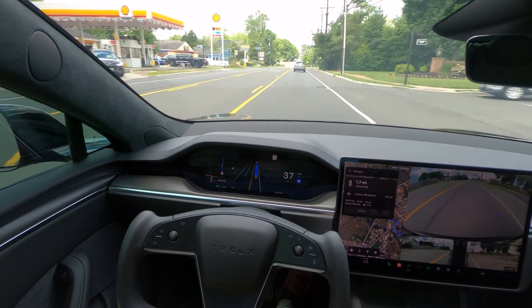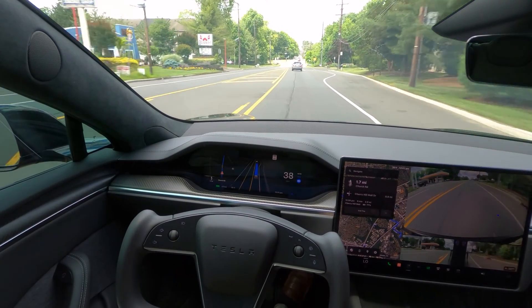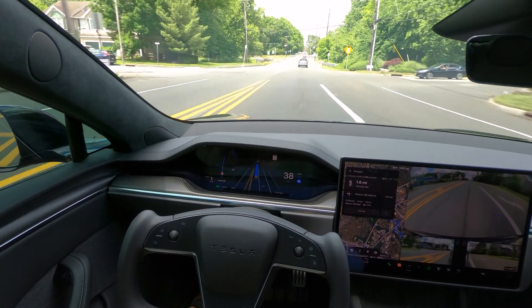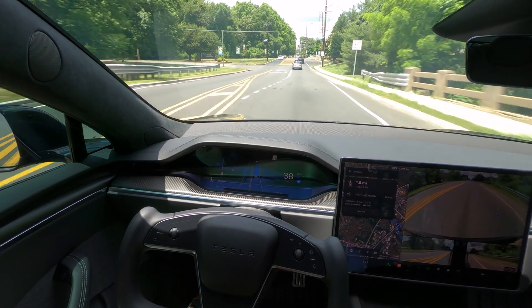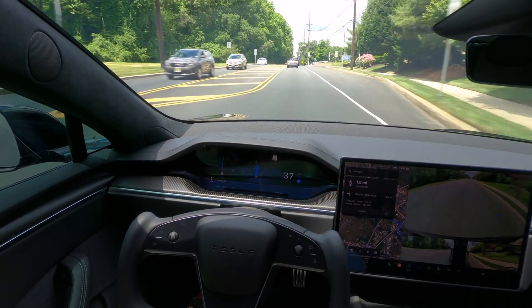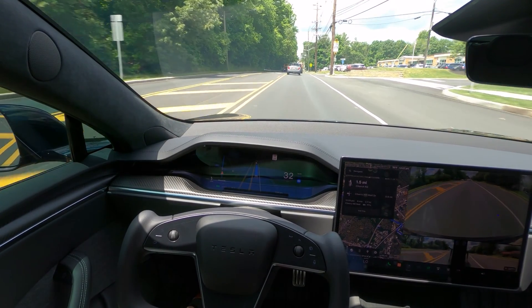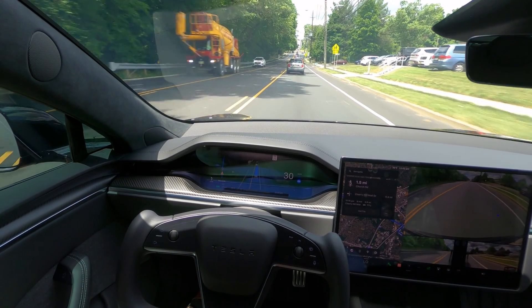The weather is great here today in Jersey — 78 degrees. Coming up, I think this is a 25 mph school zone, but only when it's flashing. It's not flashing right now and we are going at 30.